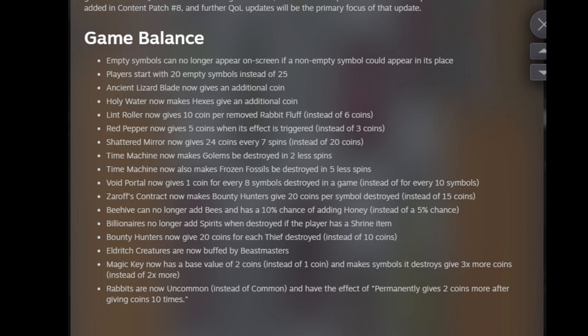Ancient Lizardblade now gives an additional coin — I think it's just a meme to change it slightly every patch. Holy Water makes hexes give an additional coin, that's really good. Lint Roller now gives 10 coins per removed rabbit fluff instead of 6 — a little buff to rabbit builds. Red Pepper now gives 5 coins instead of 3. Shattered Mirror now gives 24 coins every 7 spins instead of 20. Time Machine now makes Golems be destroyed in 2 less spins and Frozen Fossils in 5 less spins — a decent buff. Void Portal now gives 1 coin for every 8 symbols destroyed instead of every 10. Zoroth's Contract now makes the Bounty Hunter give 20 coins per symbol destroyed instead of 15.